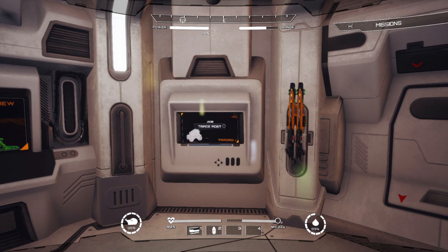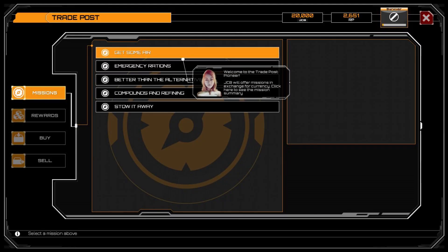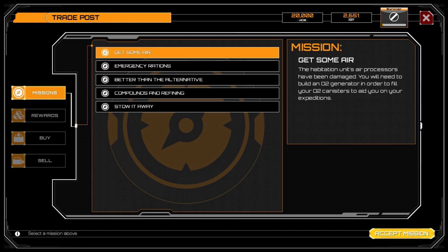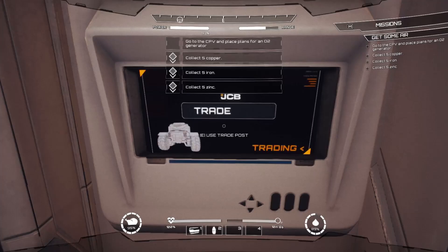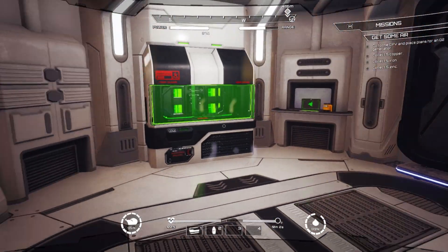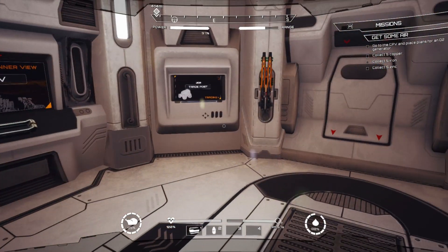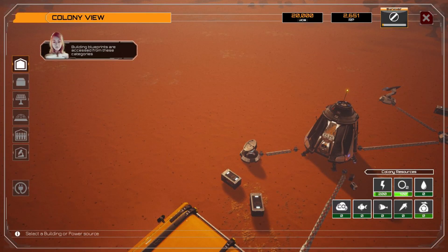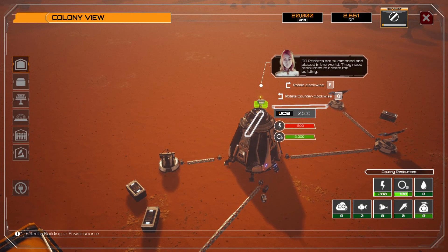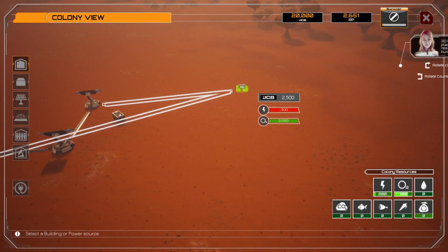What we need to do right now is go to this trade post, pick a mission, and I think the most important thing is to get the oxygen factory running. We can survive a little without food, but we won't last long without oxygen. So we've picked the oxygen mission, and the next thing we need to do is place the oxygen generator — we need to pick the right location for it.